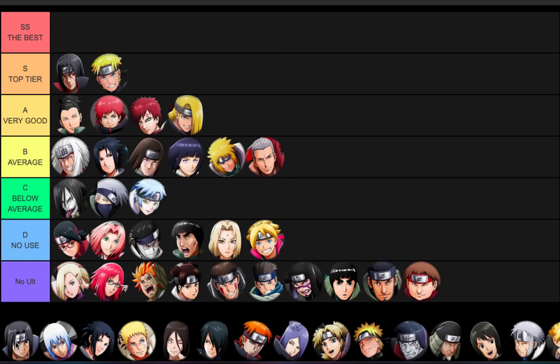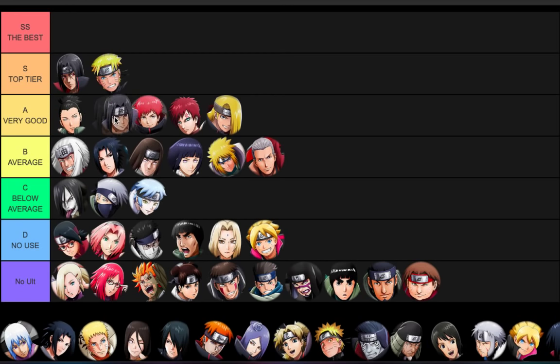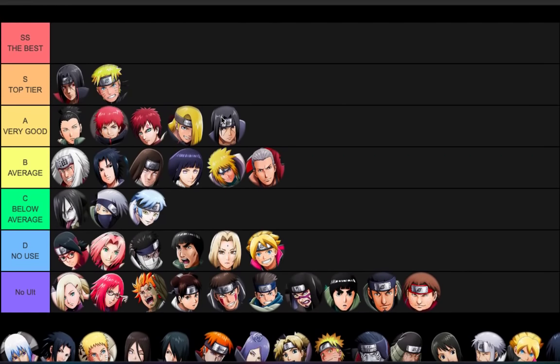Itachi v2 - controversial, but A tier, low A, lower than Deidara. He's got two iframes and defense down, but if you're using the defense down you don't really want to use both iframes, so you kind of screw yourself over with whatever kit you choose. The new ult is just disappointing - so small. If you're going to use Itachi v2, the final room is your best bet. Outfield he's just really annoying to kill because he's iframing half the time but not much of a threat.